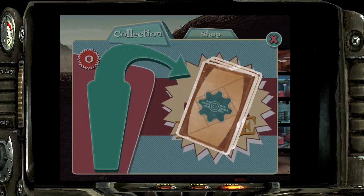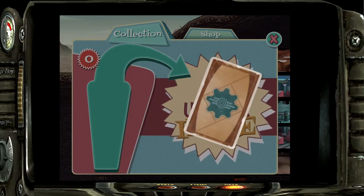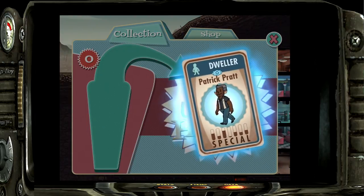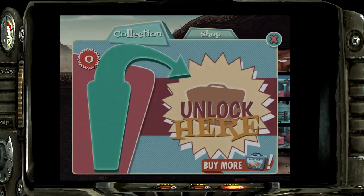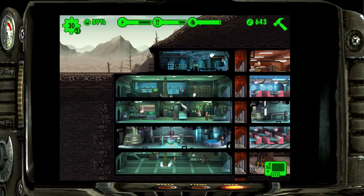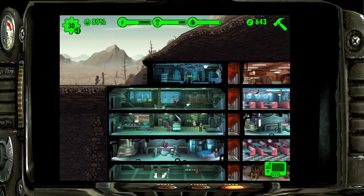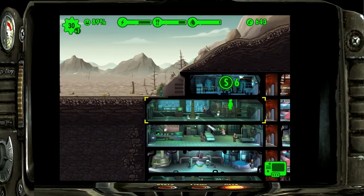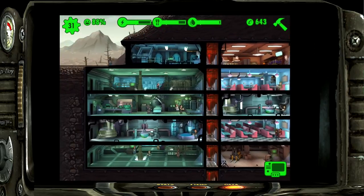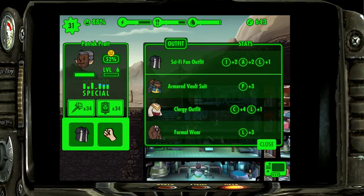Let's do another lunchbox - come on! We need either a great weapon... that IS a great weapon, I will take that. Then: Patrick Pratt - look at that! All we need is something with luck on this guy and he'll be able to stay in the wasteland for a long time. He has both endurance and strength, so we'll put him up in the power plant area. He even has a sci-fi fan outfit.